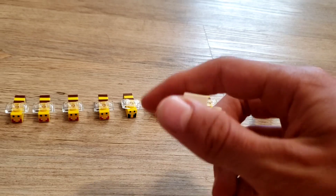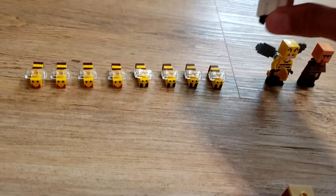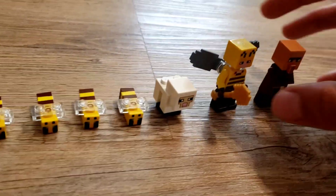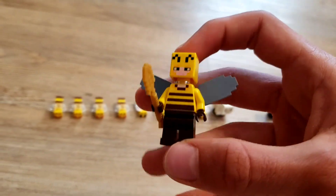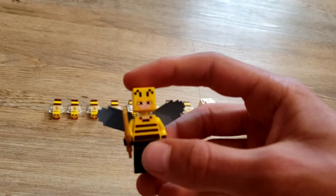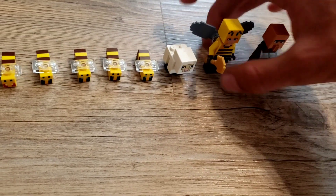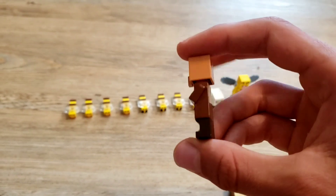Next we have a baby sheep — just a regular, normal white baby sheep, and he makes a fun addition to the set. Then we have our skin, which is the beekeeper skin, and to make him look more bee-like, they gave him elytra wings from the end. He also has a golden shovel as an accessory — he's very bee-themed. And finally, we have the classic, normal plains villager, unemployed.